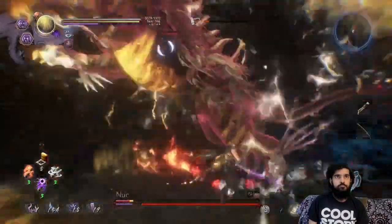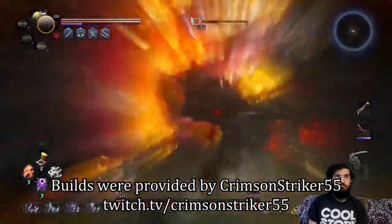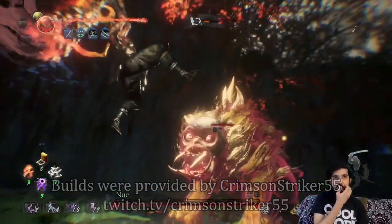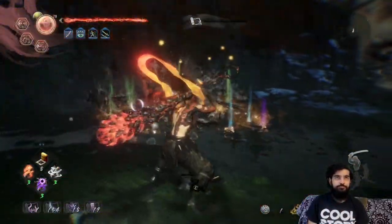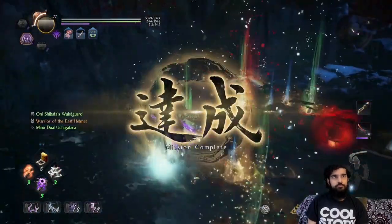This is actually why I reached out to others for their builds, because there are just so many now. Today's video is going to feature builds made by the Twitch streamer CrimsonStriker55. I liked the creativity in his builds — they're atypical, and the fact that they work is awesome. Let's get into the first build, which is pretty much a healing fountain.